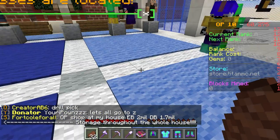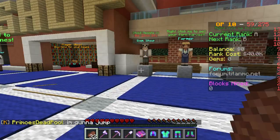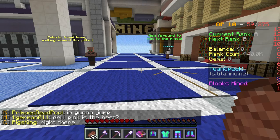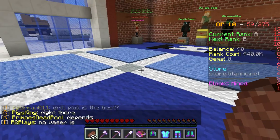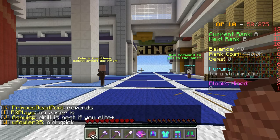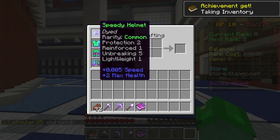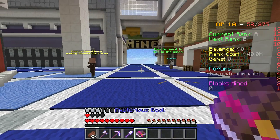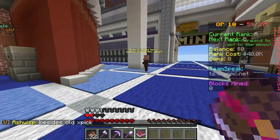Hello everyone and welcome back to a brand new series. This server is called Jailbreak — basically what you do is mine, level up, and try to get all the way to mine Z. Right now I'm at rank A and trying to get to rank Z. To do that you mine, sell the stuff you get, then buy rank to rank up. This is what I start with — some gear that has a bunch of stuff on it, including some custom enchants.